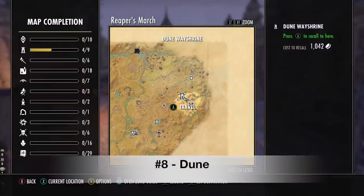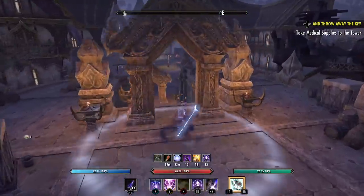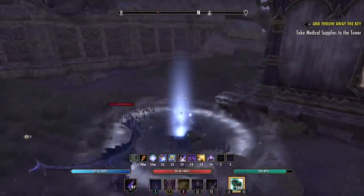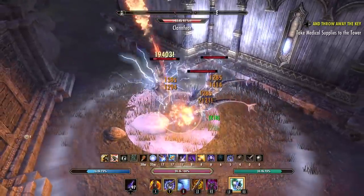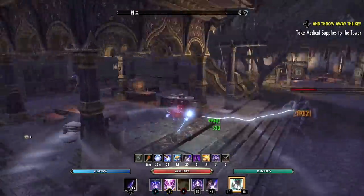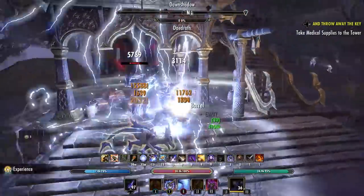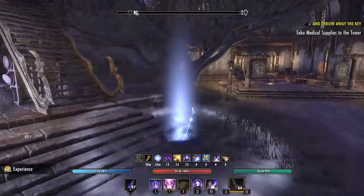For our number eight location we're in Reaper's March at a place called Dune on the east side of the zone. There are some very interesting quest lines here. You don't have to do the quests to get access to the mobs — what we have here is a lot of Daedra. We've got the Clannfear and also the Daedroths, and what I like about these guys is they both give you bonus experience. Enemies in ESO that have higher health actually have bonus experience modifiers.